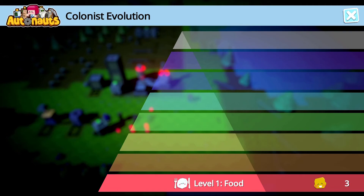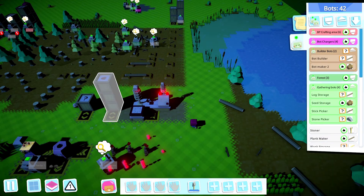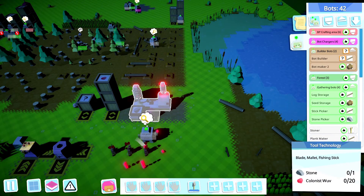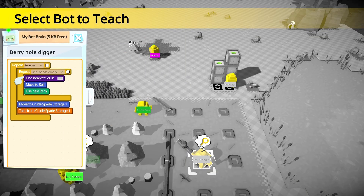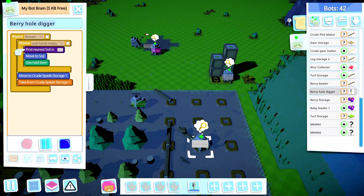There we go, good job. What do we got here — we looked at these two. The next one: research. Blade, mallet, fishing stick. Let's go ahead and start that research of the stone. We need to get a bot — Barry hole digger, his name is going to be Tree Hole Digger because we moved him.